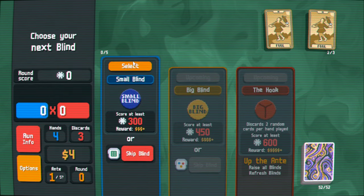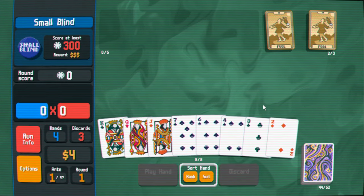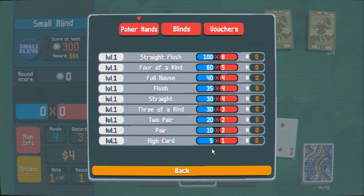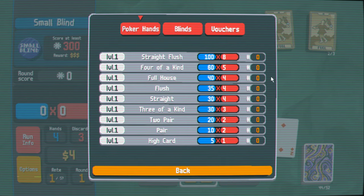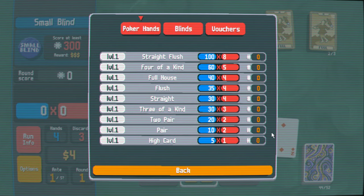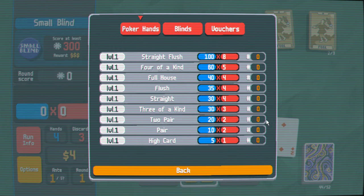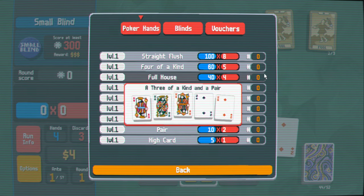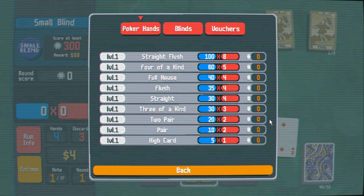Early on you definitely want to try and get some joker cards because they really help your score. Here's how it works: I've been dealt a series of cards and have to make a poker hand. If you do a high card you get five times one as your points; a pair is ten times two; two pairs is twenty times two, and so on. The fun thing is you can upgrade hands — two pair right now is only worth forty base points, but you can upgrade it to a hundred times eight.